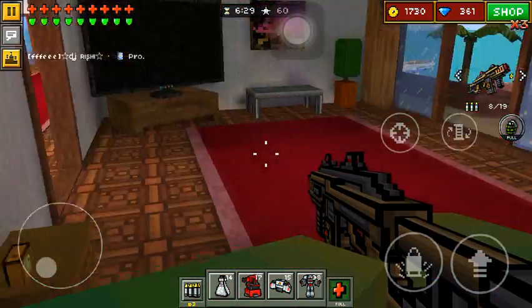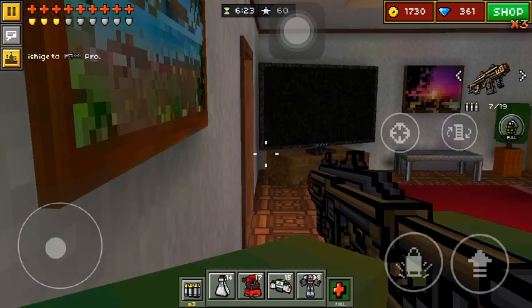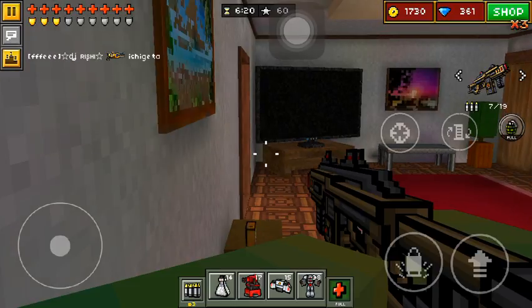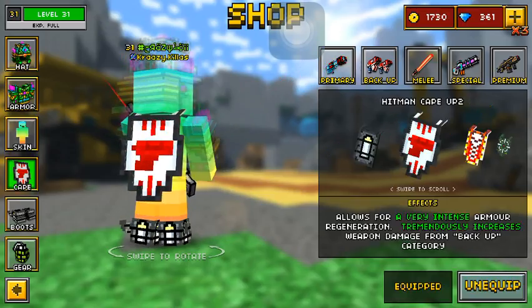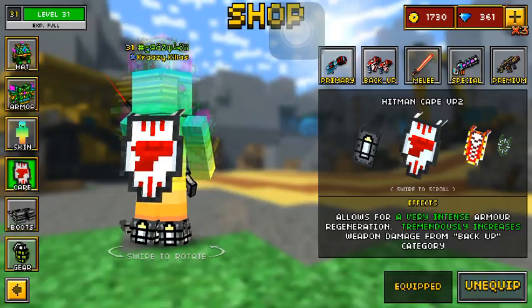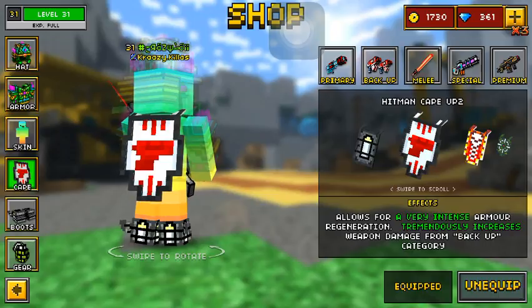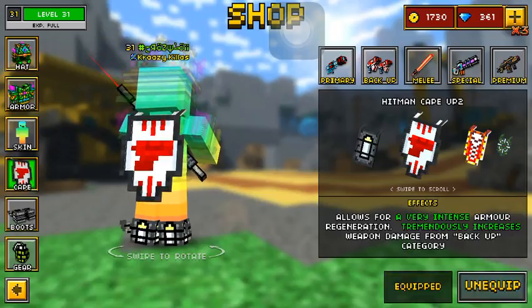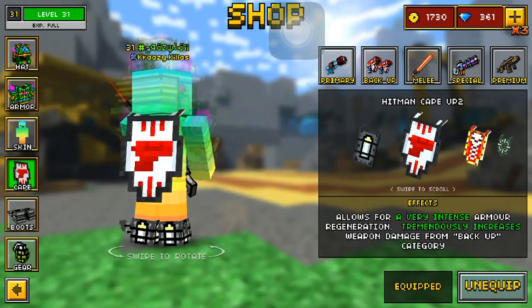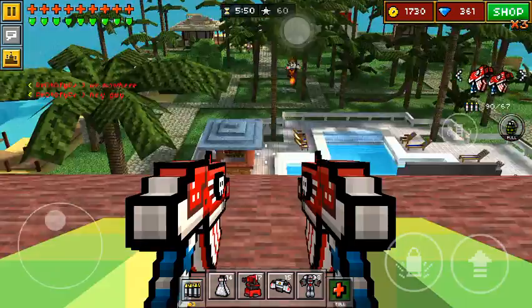I want to show you something cool with the Hitman cape. Say I have the Bastion, right? I damage myself, and you can see it will regenerate. And then I'll show you guys a way to boost it — unequip, equip, and just keep spamming this. Once you go back, see, my armor is pretty much almost full. I just keep equipping and unequipping it, and there we go — I'm full. That's cool, right? I just thought I might show you guys that.